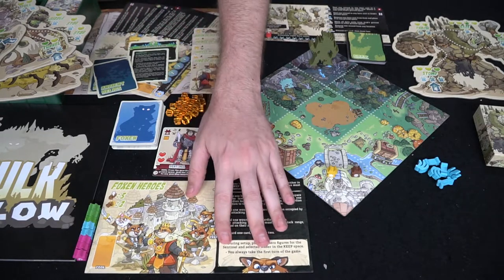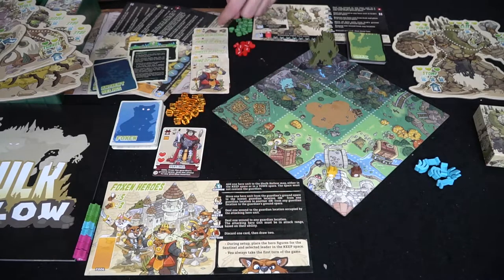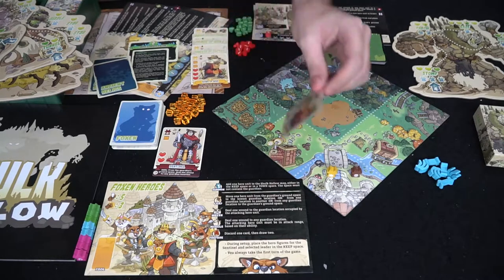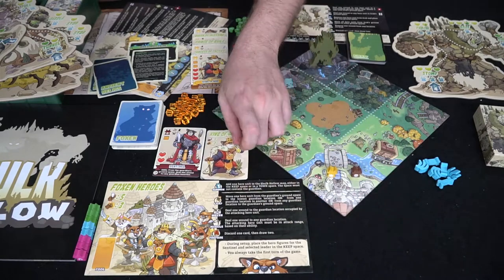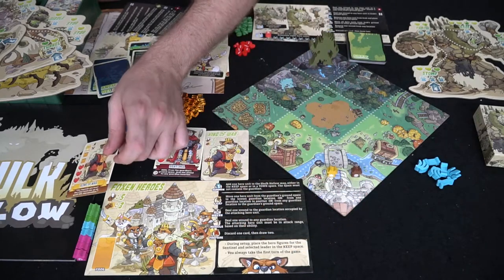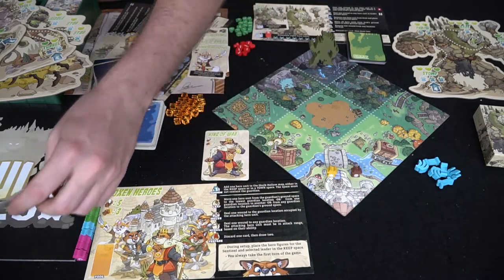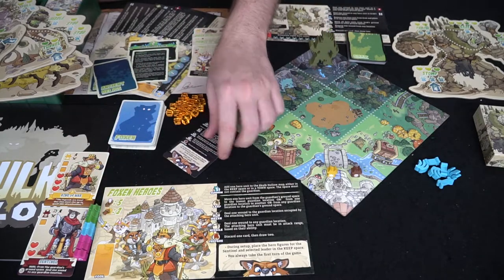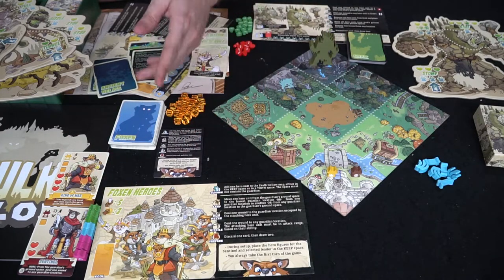No matter what, one person is going to be playing as the fox and heroes, but what they get to select is what leader they want to have. There's the King of War, the Princess of Tactics, the Prince of Guile, and the Queen of Blessings. If this player selects the King of War, he'll simply take this card here along with this one — his special card — and this sentinel. You're going to start the game with these two cards here. This is basically your player reference; it'll tell you what you can do on your turn.